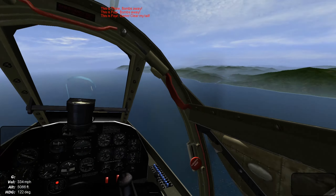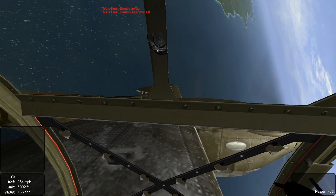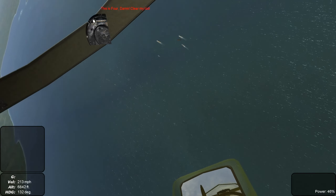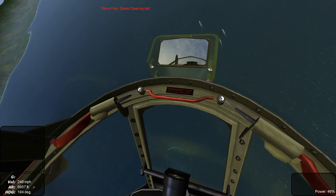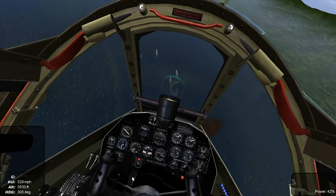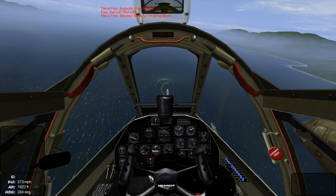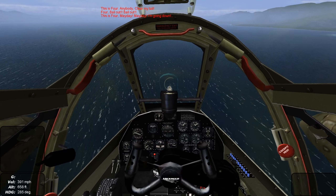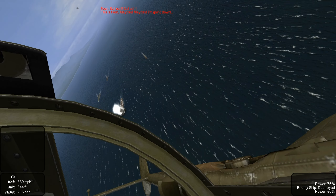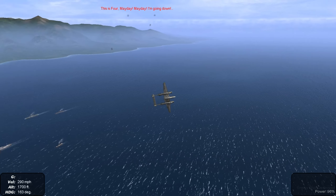The invasion fleet is putting up some tremendous AAA. Some of our flight is already going in. They've got bomb hits just off the port side of a troop landing ship. We've got eyes on the enemy fighters. It's going to be real close, but we're going to go in on the lead troop ship. We're going to get lined up on the ship's bow — two away — we hit the target.